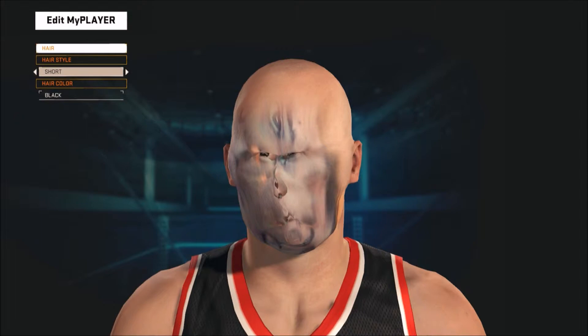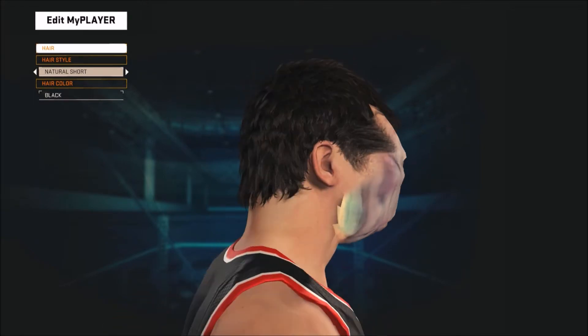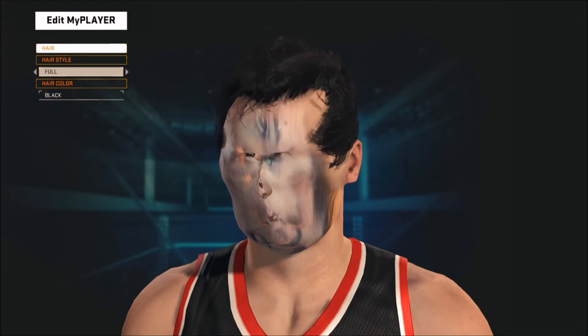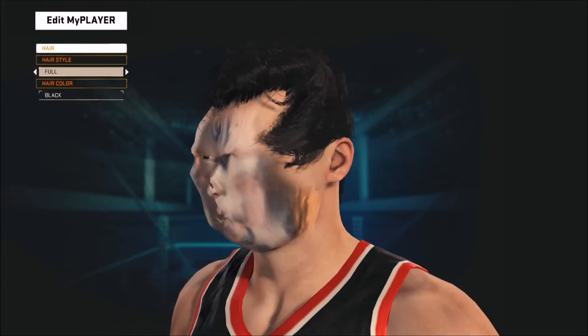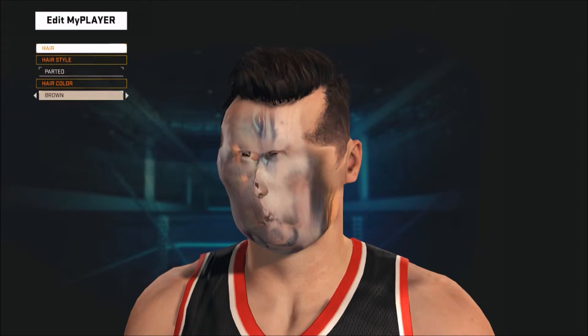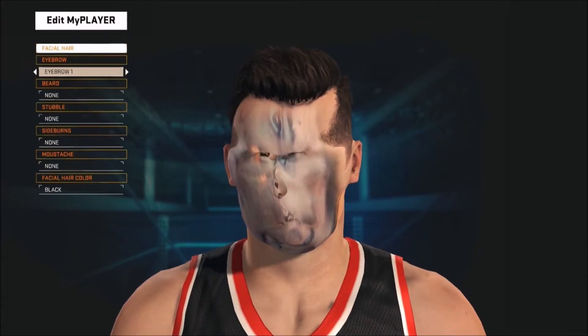Let's give him some hair to make him look a tad bit better if we can. I don't know what kind of hair to put with this guy. Let's give him some parted hair, because that's kind of what I have. I have some brown hair, so let's go with some brown hair. Facial hair — oh God. His eyebrows look so stupid. Okay, I'm going with eyebrow one. It just really pops.